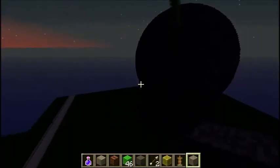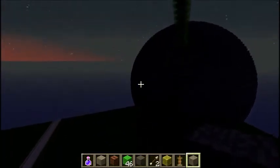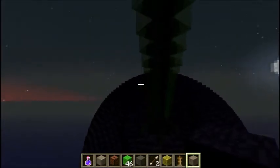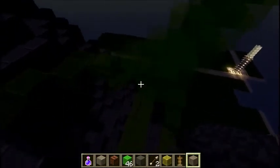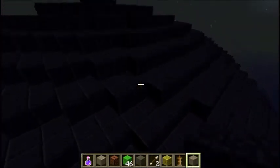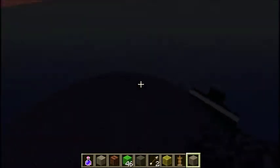This is our updated build of the Death Star. I might do a speed build while building on top of this. We made the laser cannon, and we're still working on it. We finished this whole entire thing without world edit, which is pretty amazing.